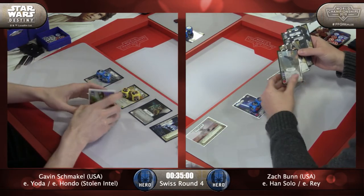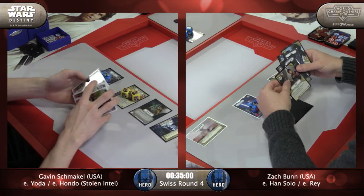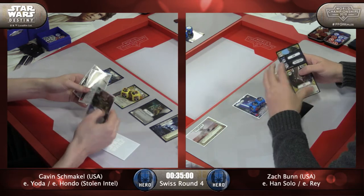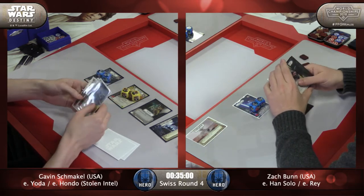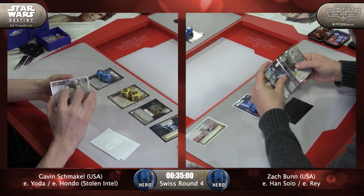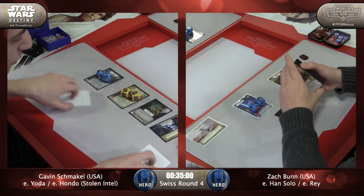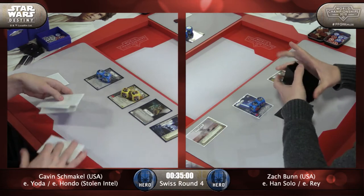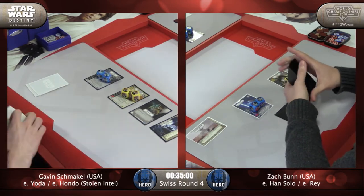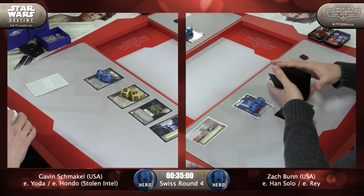Zach's got Hidden Blaster and Truce. I see a Force Speed over here for Gavin, a Light Bow, a Hyperspace Jump, and Force Illusion. There's also a promo copy of Guard in Zach's hand, but he's going to mulligan all that stuff away and just keep the Hidden Blaster.